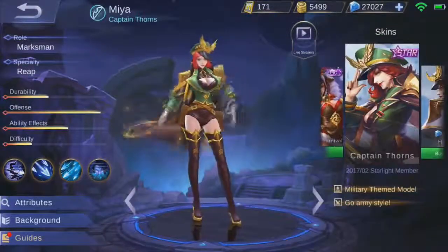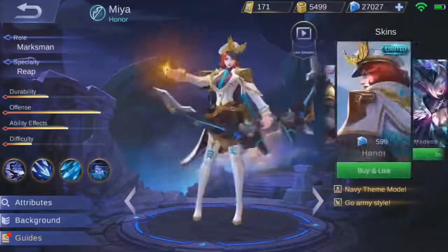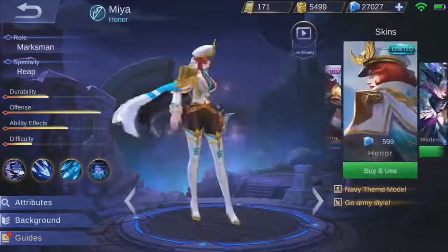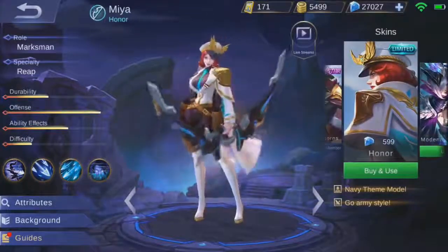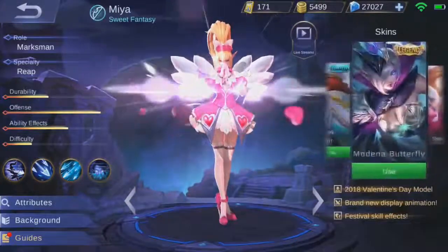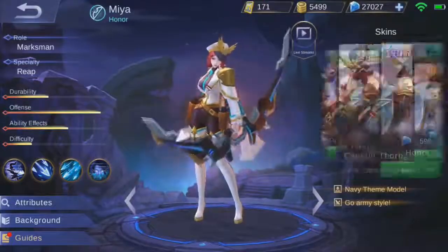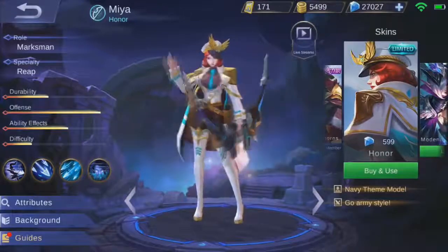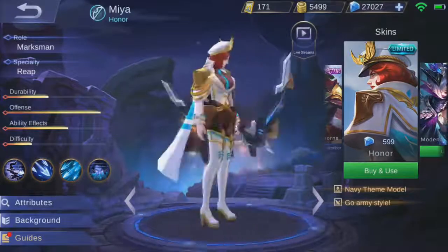I don't have this one because it was a starless skin — I didn't want it. I don't have that one either, which is basically the same skin, just a different color. Let's take a look at this green one versus the white and blue — the white and blue is cooler. I can buy this for 600 diamonds. Mia has too many skins, but I almost have every single one, so why not get this one as well? I used to play Mia quite a lot back in the day.